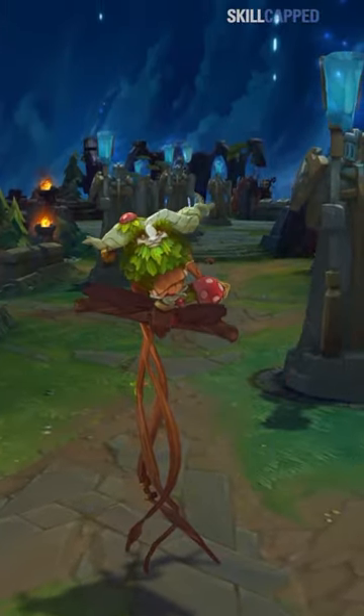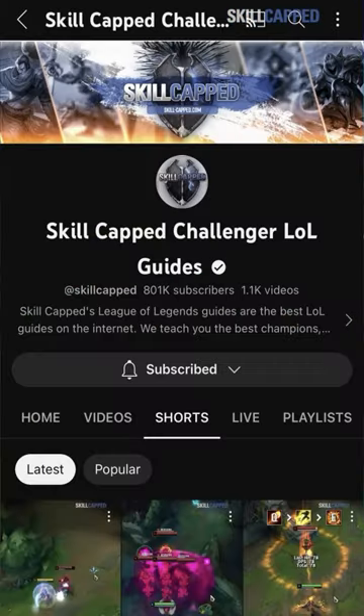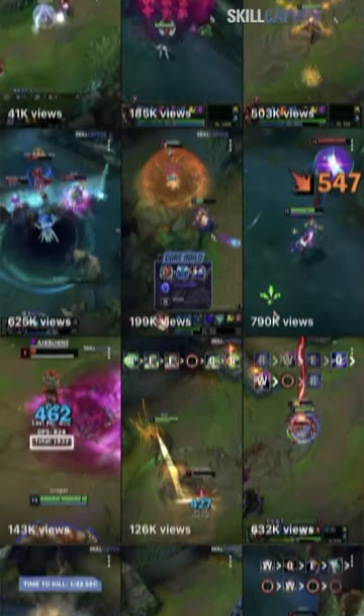You can rain down even more damage with your empowered autos, or just watch from afar as Daisy does your dirty work. Here's the full build to make the enemy rage quit. Like and subscribe to fill your feed with more tips like these.